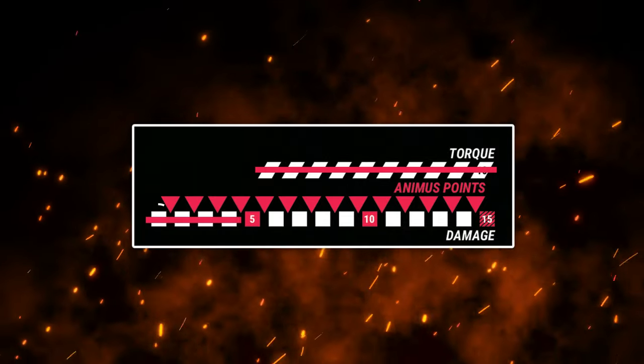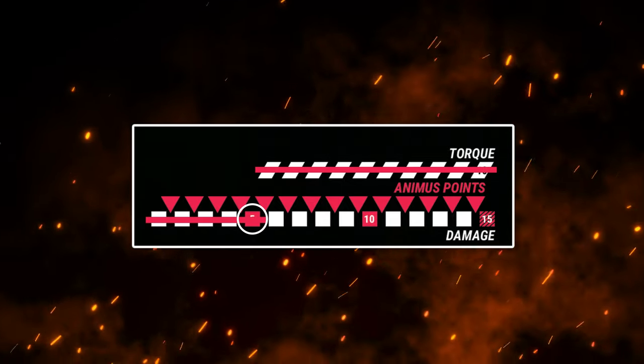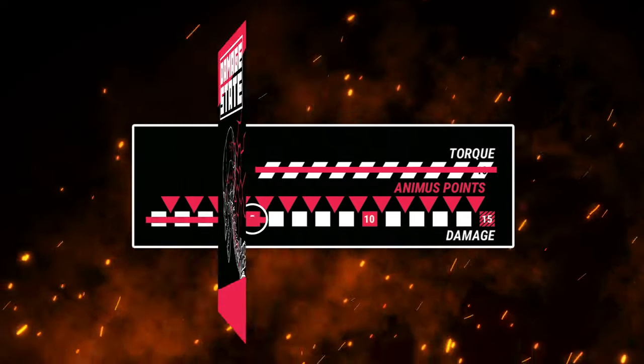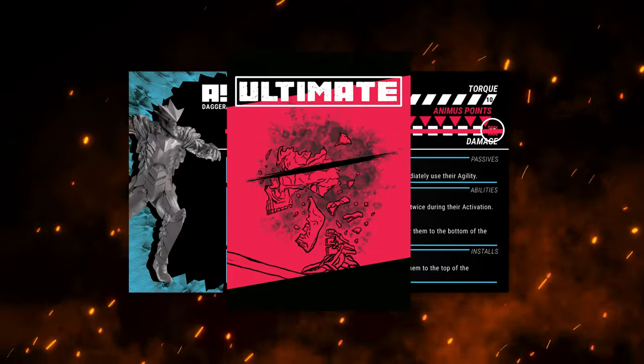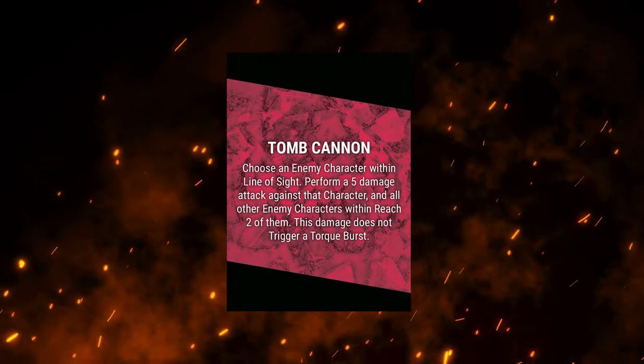Damage is tracked starting from zero up to a character's limit. As a character takes damage, different damage states are triggered. These events, secretly chosen by the player before the game begins, grant powerful one-time effects or permanent new abilities. When the character reaches their damage limit, the ultimate that you've chosen for them is revealed, creating a massive game-changing impact before the character is removed from the battlefield.